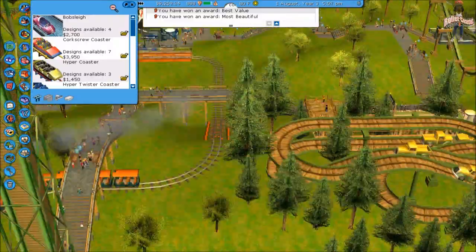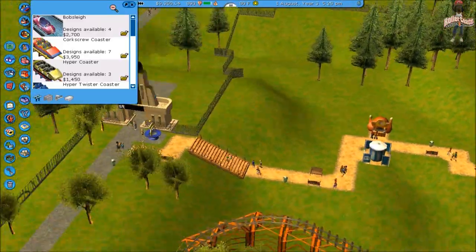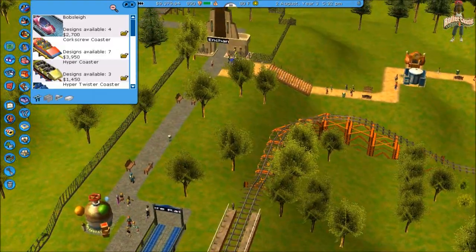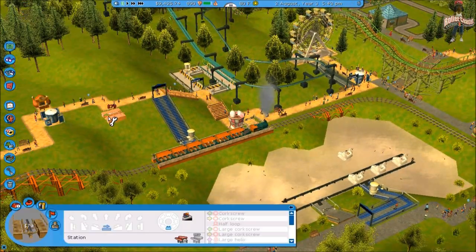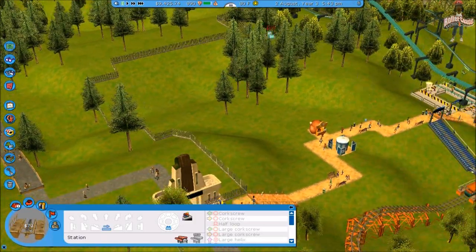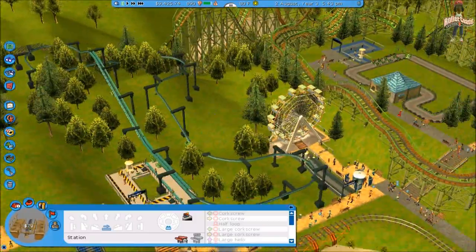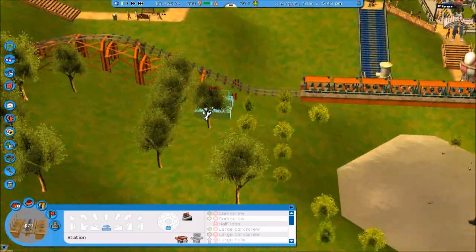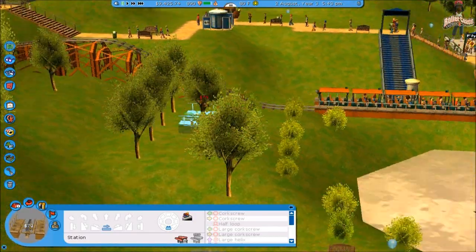I don't even like it. So let's go with the power launch corkscrew — it would be a lot cheaper, save a lot of money. Station — I don't know where it would go. I want to build it in this area right here, but I gotta find somewhere to put the station.